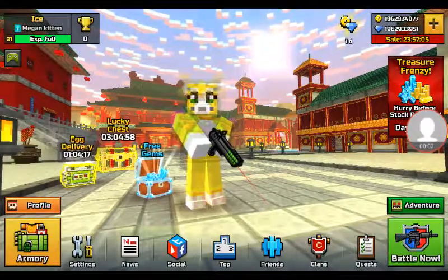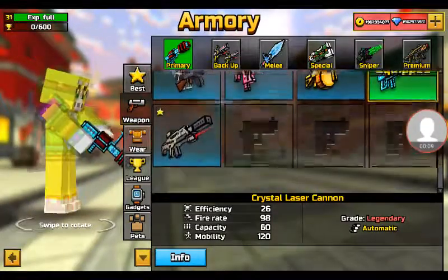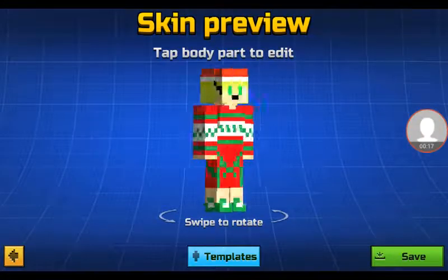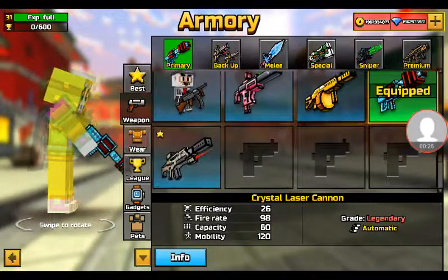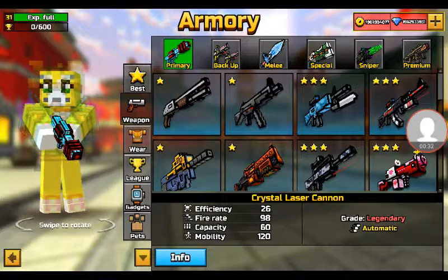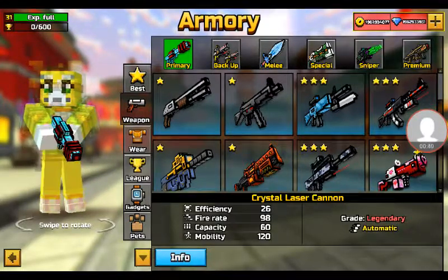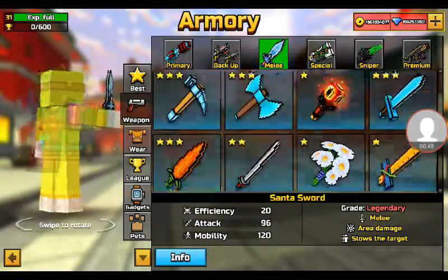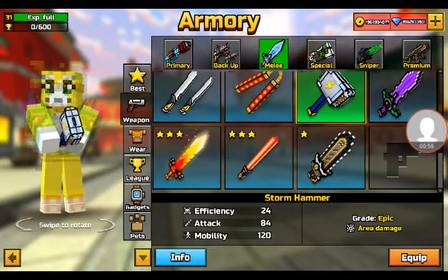Welcome back to another video! I pretty much got the new update and I have all the weapons. I also made some skins like this one - I made Stampy. I have all these weapons, and this is the update where it says 'cheats detected,' which means it doesn't let you get unlimited coins and gems. If you're wondering how I got it, it's a secret!